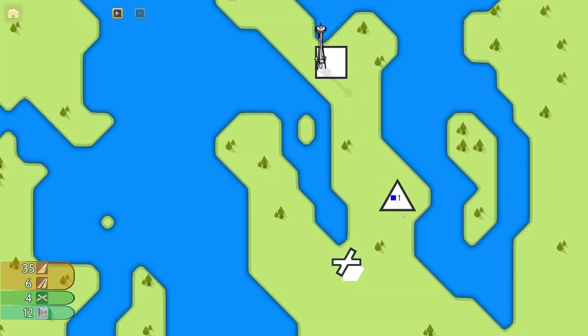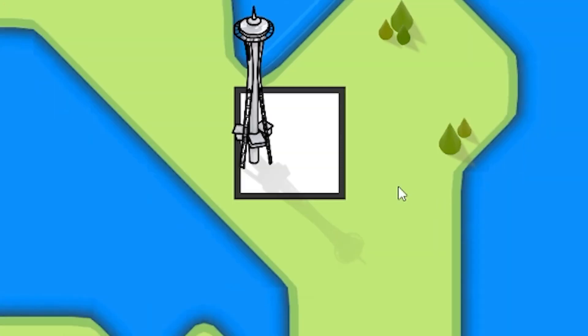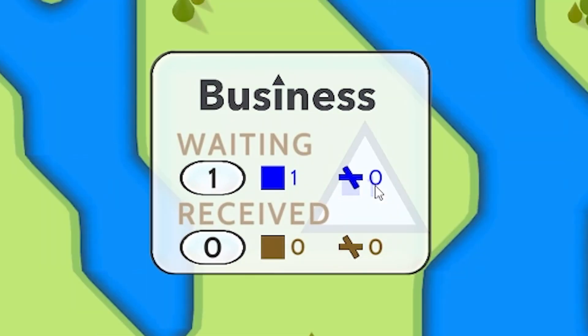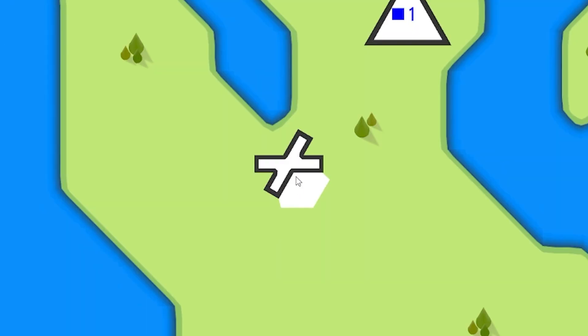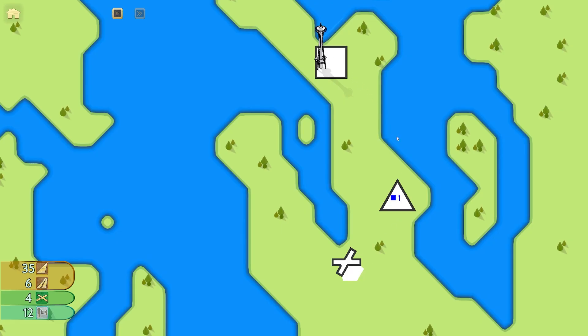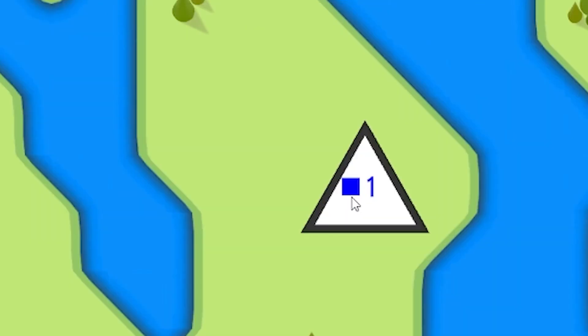So essentially you have different locations. We have a square here - if we hover over that, it comes up telling us what it is. It's an office tower, very nice. The triangle is a business. And then that is an airport. And all of these places generate people that want to go to different places.